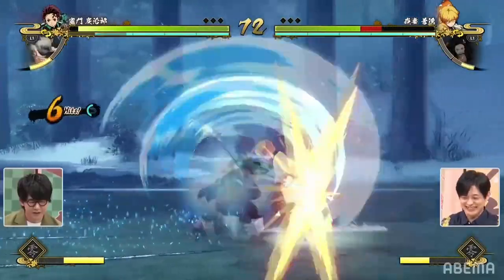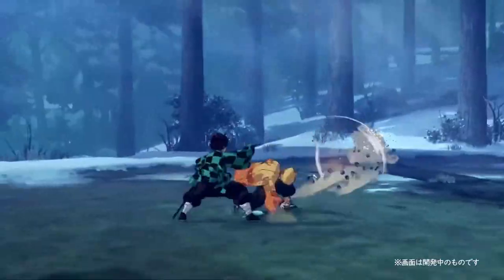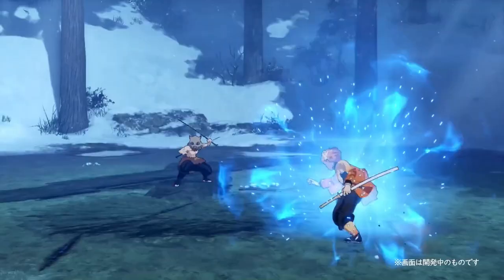There's one move I don't quite understand, and that's Tanjiro's whirlpool move where he's completely white while doing it. I don't know whether it works as a parry, or maybe he's just completely invincible while doing it and it's like a DP. I'm not quite sure.